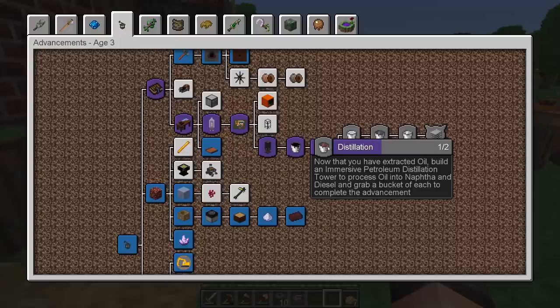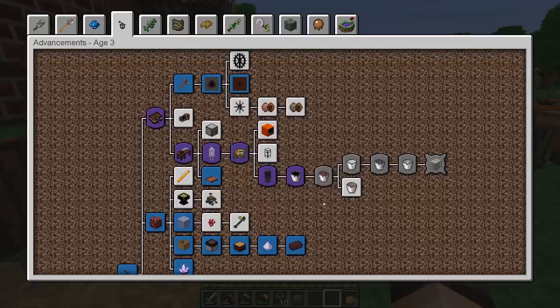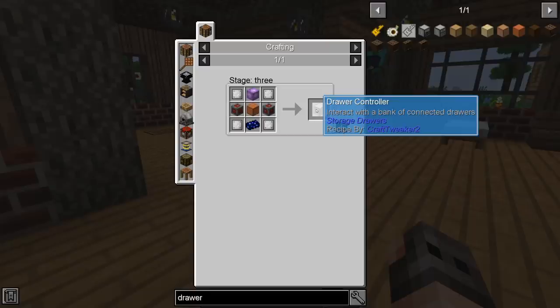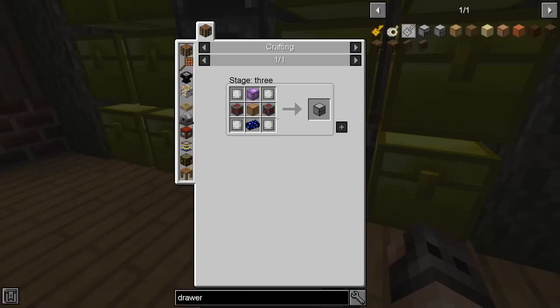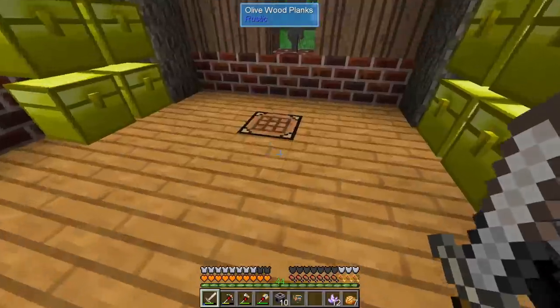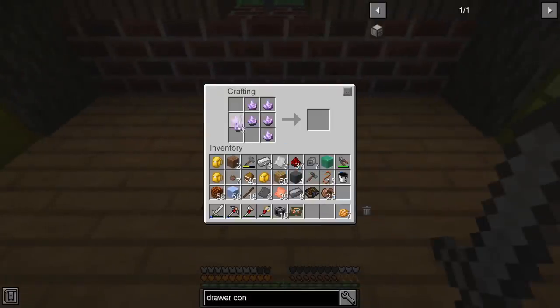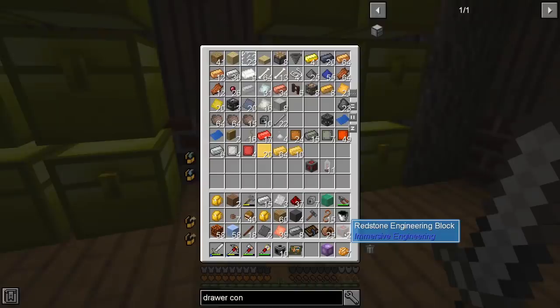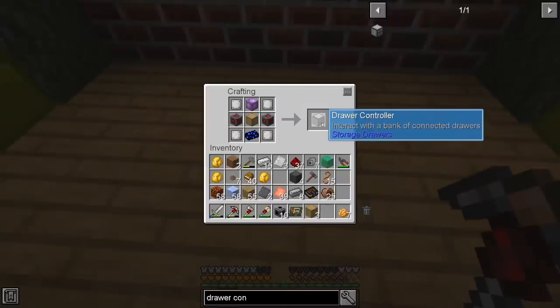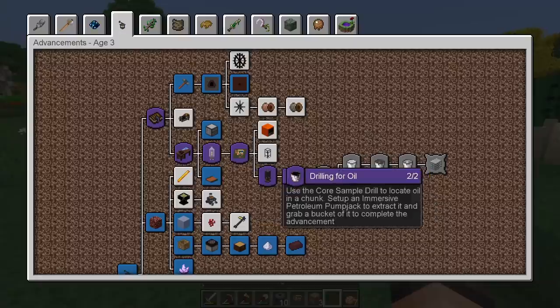Unfortunately we don't have enough resources to make the distillation tower yet, but I was hoping to focus on other quests. A drawer controller seems like a good idea — we'll need it to get into simple storage if it's available, and it's useful regardless. The only special material is nether amethyst, of which we already have 12. We have extra redstone engineering blocks too, so — ladies and gentlemen, our first drawer controller, which is also a quest!